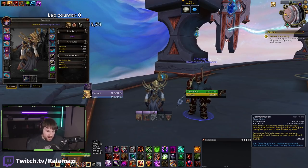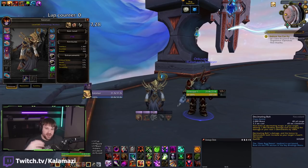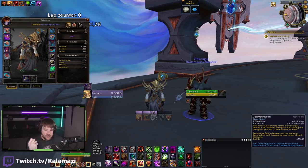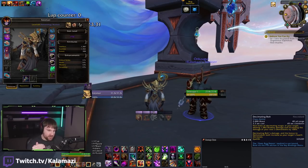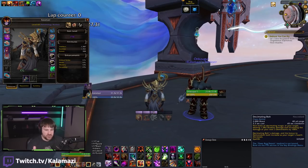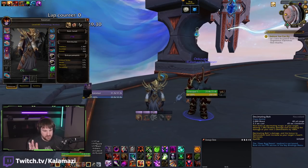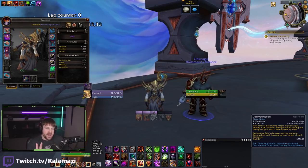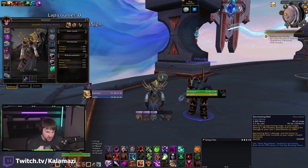The next thing: Decimating Bolt. Now, Decimating Bolt has been nerfed 10 times. However, it still affects Demon Bolt three times. So you have a baseline 100% damage amp. When you're deep into Execute, it's like 180-ish percent. For simplicity's sake, let's call it an average of a 120% damage increase to Demon Bolt.